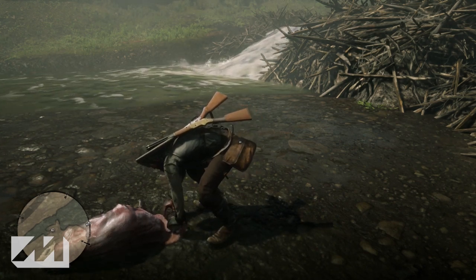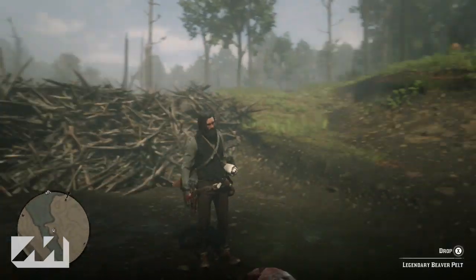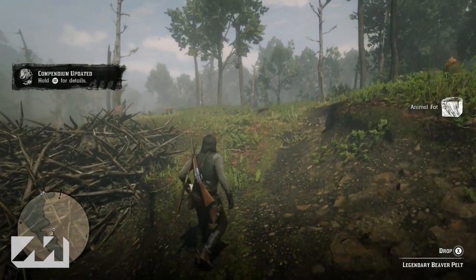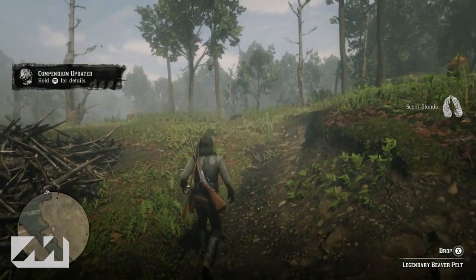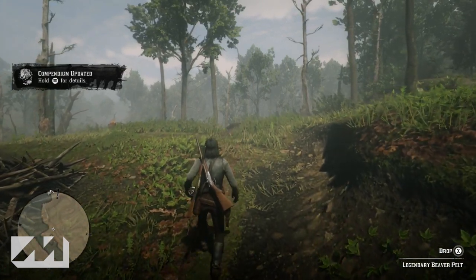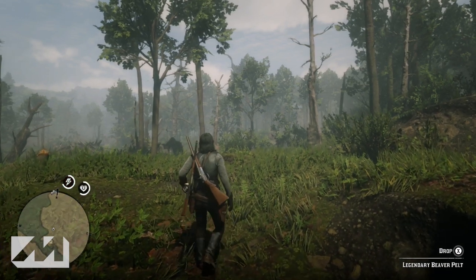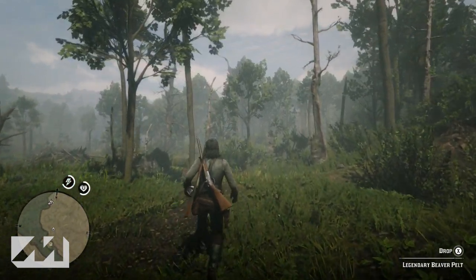He's fairly small — he's not as massive as I thought he was going to be. But yeah, so this is how you kill the legendary beaver in Red Dead Redemption 2. If you guys have any questions or you're having trouble finding him or killing him, make sure to leave a comment down in the comment section below — I'll be happy to help. I hope you enjoyed, make sure to subscribe if you haven't already, and I'll see you guys in the next video.